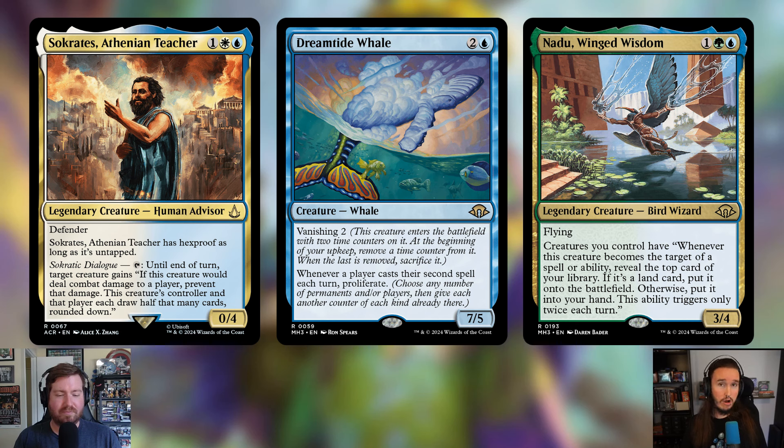A little controversial — Nadu, Winged Wisdom for one, a green and a blue. It's a 3/4 Bird Wizard with flying. Creatures you control have: whenever this creature becomes the target of a spell or ability, reveal the top card of your library — if it's a land, put it onto the battlefield; otherwise put it into your hand. This ability triggers only twice each turn. We're using it for value through targeting creatures with counters, no infinite shenanigans.